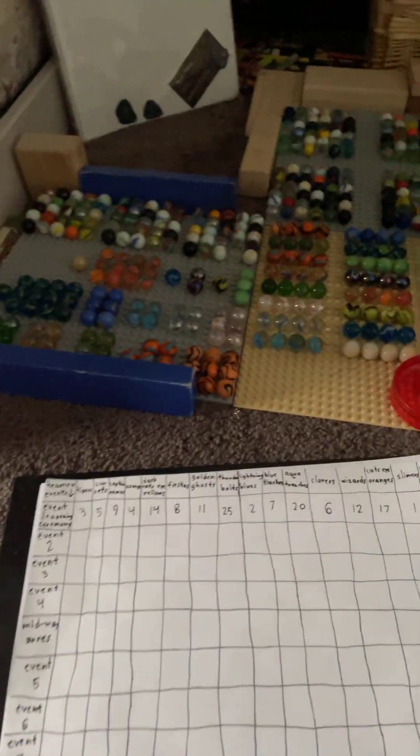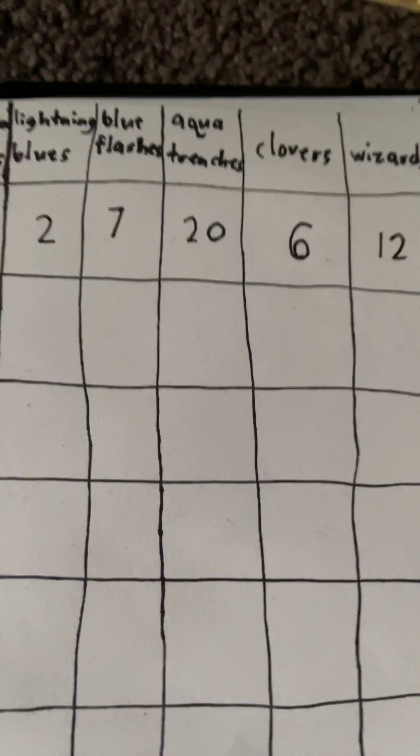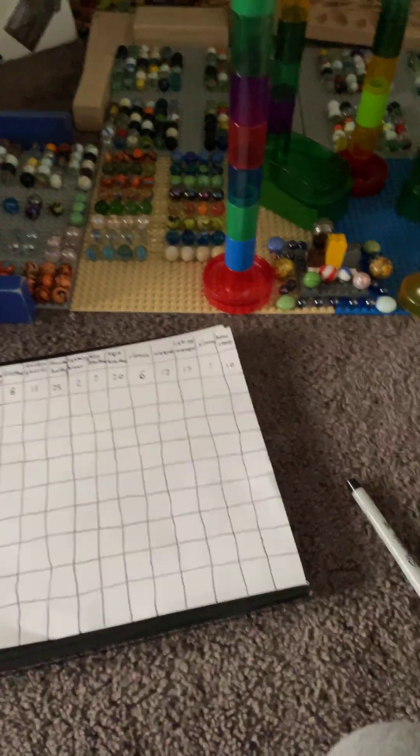This is the Marble Race. Welcome back to the Winter Marble Rally. Today we have Event 2, the Long Jump. These are the scores after Event 1: the Thunderbolts got 1st place, the Aqua Trench is 2nd, and the Cat's Eye Oranges got 3rd, rounding out the podium. On our track, the bottom 4 marbles would be eliminated each time, until there's only 4 left, and then there will be 1 eliminated each time.